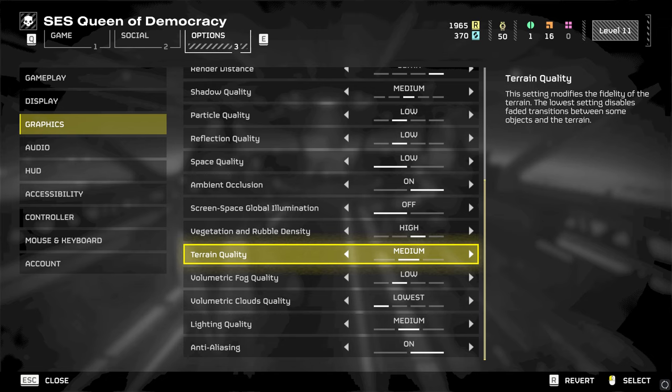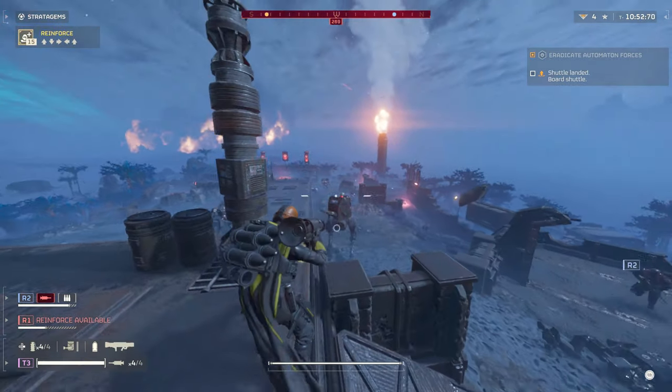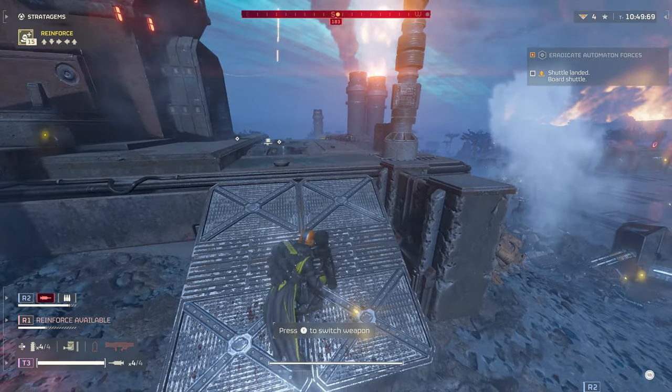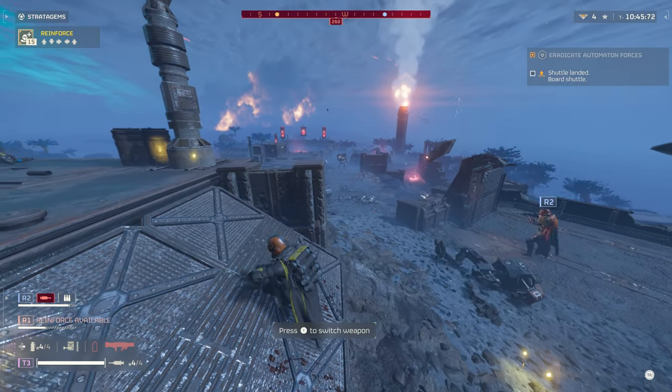Terrain quality is as straightforward as they come — the higher the setting, the more detail you'll see in rocks, sand and other landscapes. You'll get ripples in the sand, more jagged edges on rock outcrops and a more immersive experience. Again there's minimal performance impact from low to high, so I'd recommend using either medium or high settings.